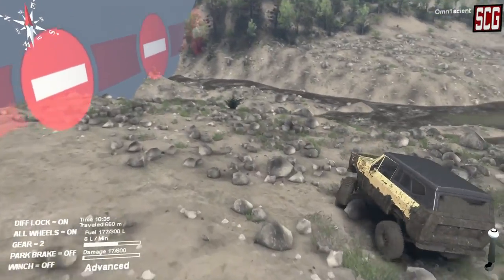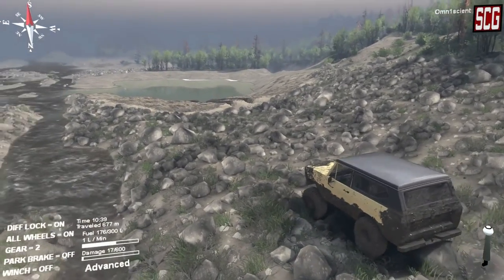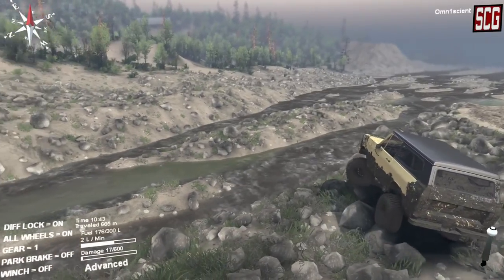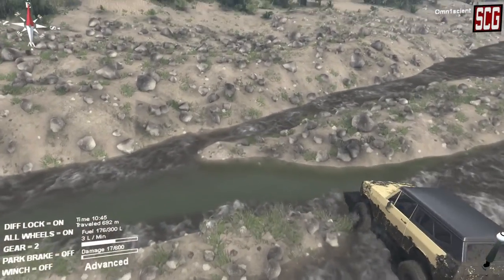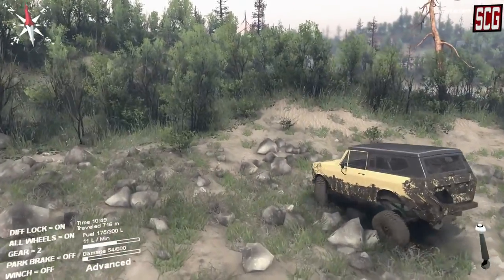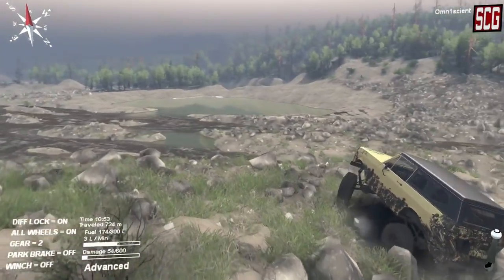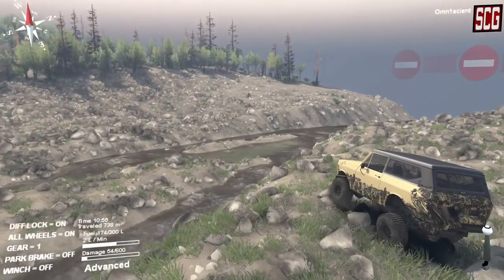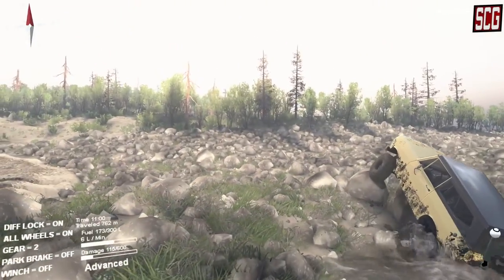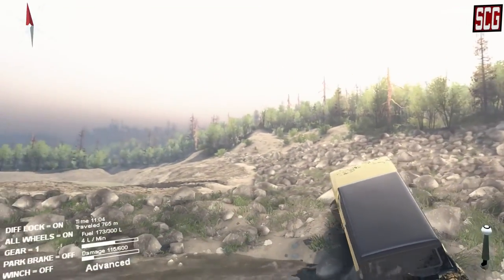Look at that — we are spinning rocks out of the way, so much power. I'm not sure how much power the Scout had — I know there was a V8 version, probably anywhere from 200 to 300 horsepower. Let me know in the comments. Let's go across this river — wow, that thing is amazing, hardly taking any damage. We only took 54 damage going head-on into the bank. Too many trucks I drive take so much damage — what's the point?